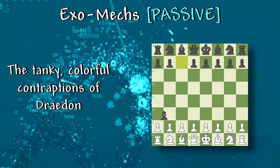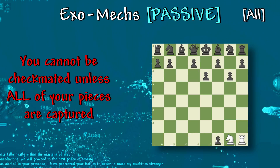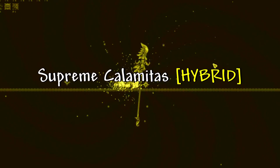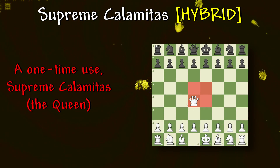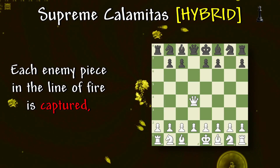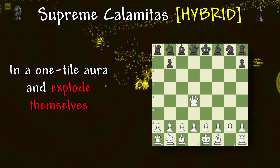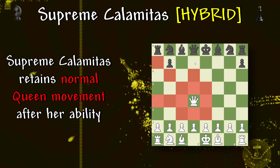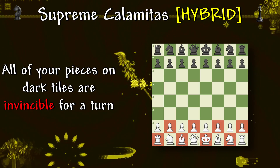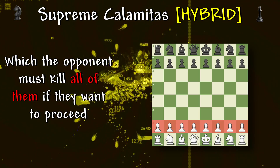Exo Max: the tanky, colorful contraptions of Draydon — these machines beat as one and are a threat when unified. You cannot be checkmated unless all of your pieces are captured. However, the opponent chooses what two pawns are sacrificed. Supreme Calamitous: a one-time use — Supreme Calamitous, the queen, can teleport to any four center tiles of the board and release brimstone fireballs in eight directions. Each enemy piece in the line of fire is captured, and her brothers the knights will leave an explosion when they capture a piece in a one-tile aura and explode themselves. Supreme Calamitous retains normal queen movement after her ability. Upon reaching 75%, 50%, and 25%, all of your pieces on dark tiles are invincible for one turn. At 10%, they are all invincible for a turn except your pawns, which the opponent must kill all of them if they want to proceed.